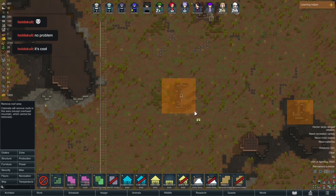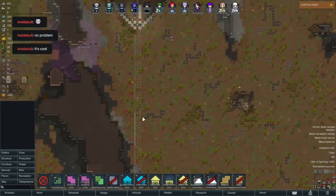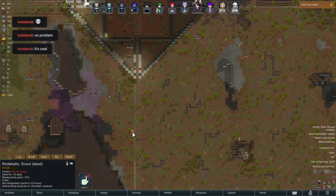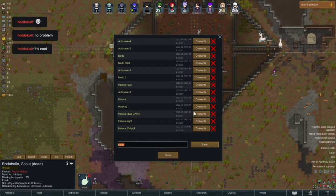I do want to try to target some easy stuff like this where they've only got to deconstruct it. One of the animals must have killed it — I haven't told anybody to hunt anything.